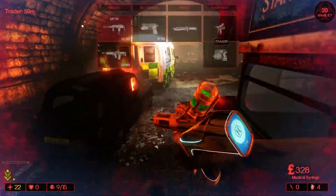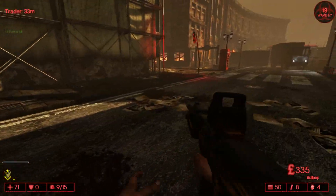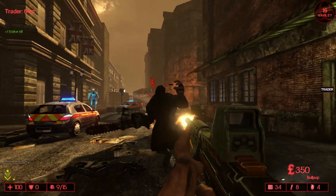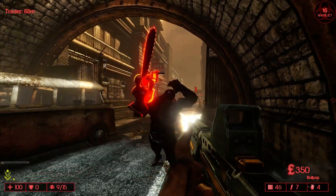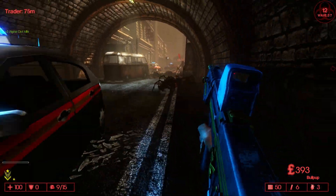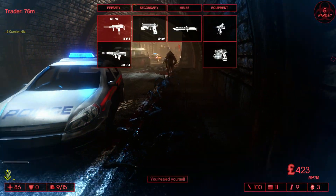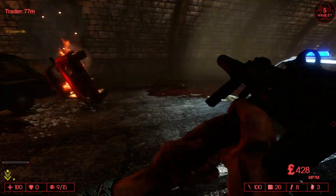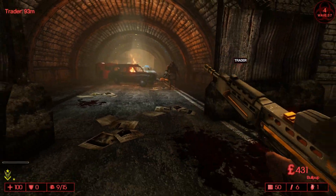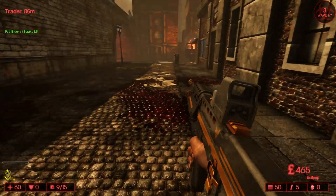You can kind of say this is Killing Floor one remastered in a way. The stalker does some damage. How am I supposed to take down a Scrake with my bullpup? I think the best way is just to shower it with the best weapon you have — the bullpup in this case. I'm so dead... or maybe not, he missed. Let me throw a grenade at the Crawler — completely unnecessary, but I just hate spiders.